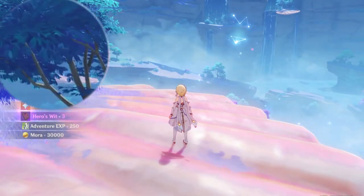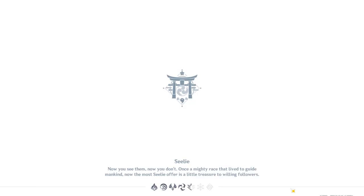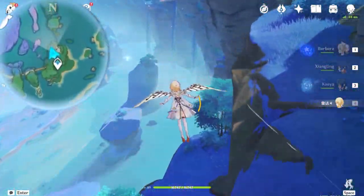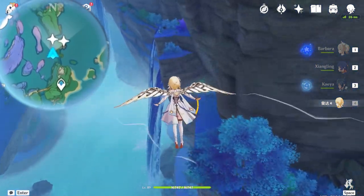Once you have finished the dialogue with her, teleport here and follow where I am going. This is where we will be using all the mission items we have collected from the previous spots.